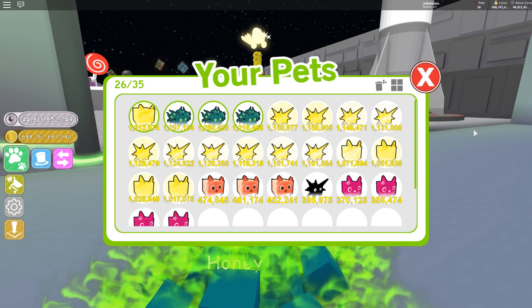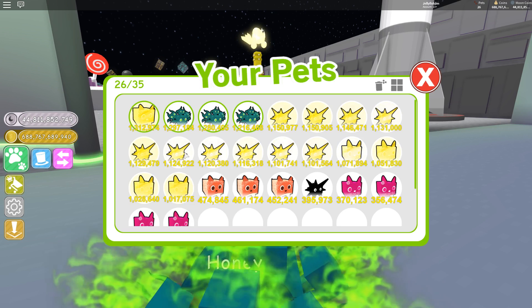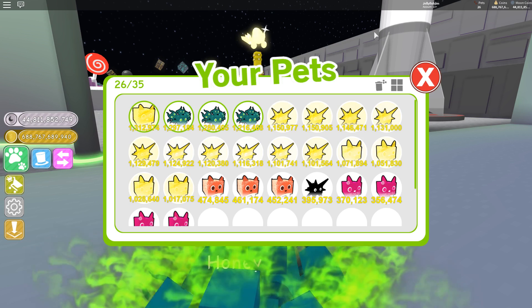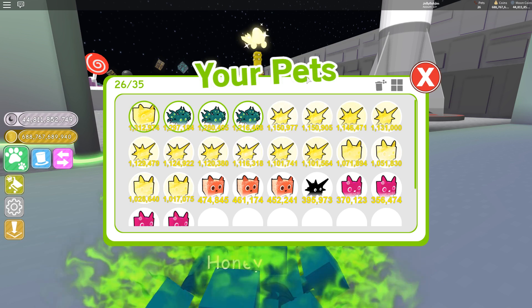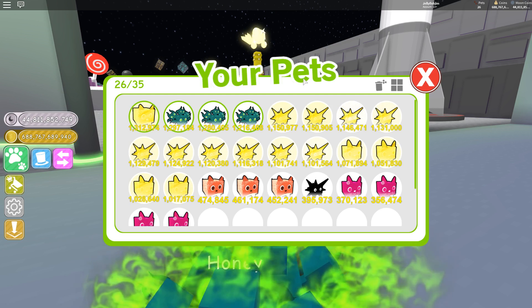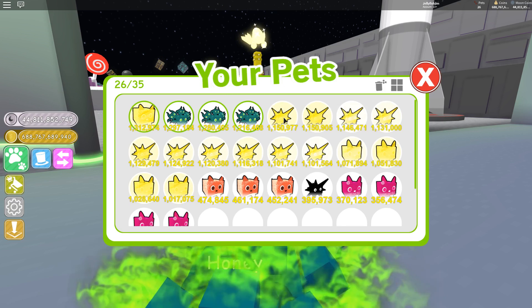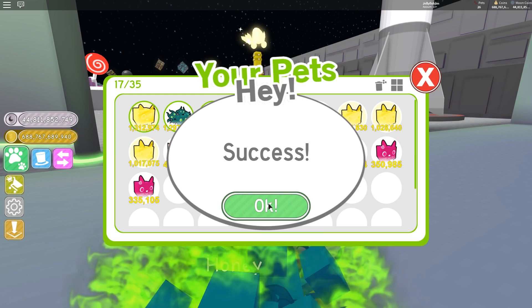Here we go ladies and gentlemen — we have one, two, three, four, five, six, seven, eight, nine, ten golden Spikes! So here we go — this is for my first ever rainbow pet on Pet Simulator. And I'd just like to say, these are also my first ever gold pets.